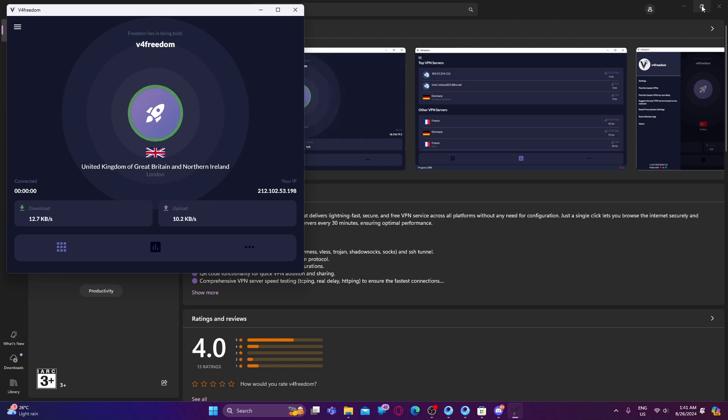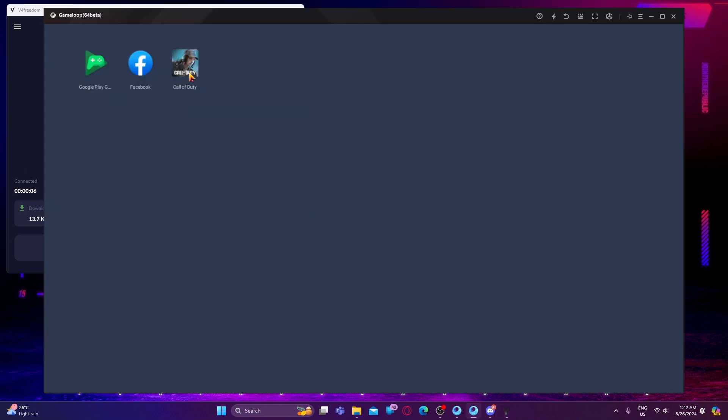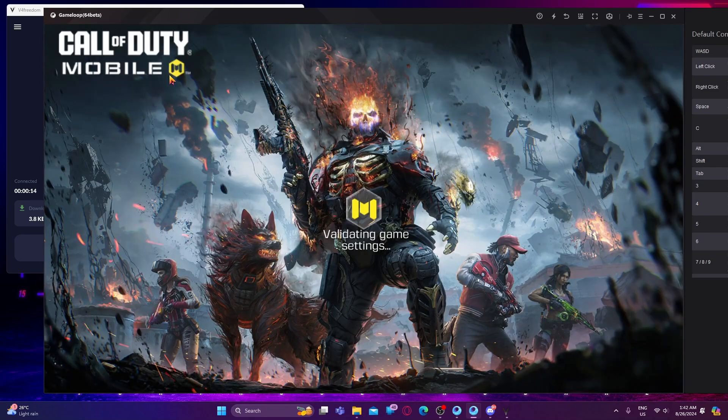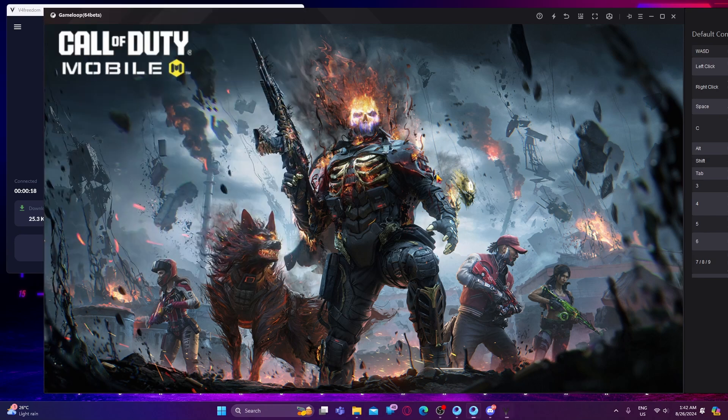Now that our VPN is connected, you need to open Call of Duty Mobile in your GameLoop emulator. I'm going to launch Call of Duty Mobile on my GameLoop emulator. You need to launch Call of Duty Mobile in GameLoop using a VPN connected to United Kingdom, Britain, or Singapore. Once you have done that, launch your game.